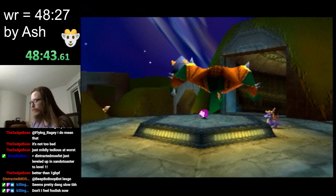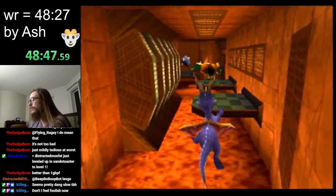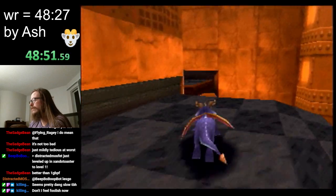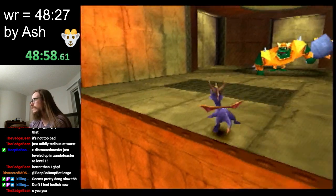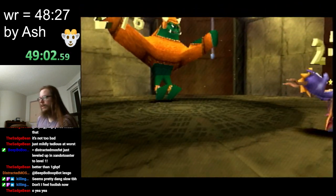Also, if you're familiar with 120% runs, you may be thinking about the credit skip that they do — we do a different one here. In 120% you need to do a special credit skip where you can collect all of Nasty's gems. We don't need the gems, so we're gonna do something else that I hope I don't mess up. Yeah, we got it.